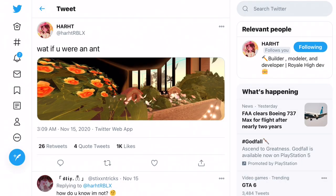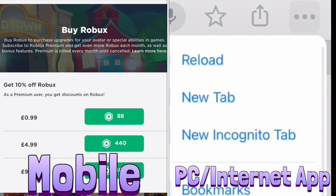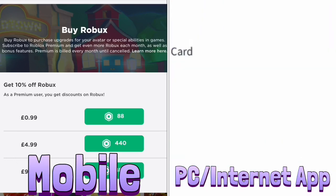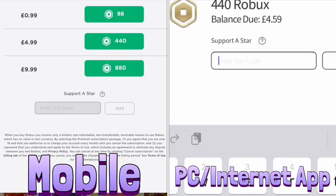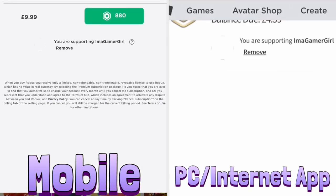Hello gamers, today we are going to be looking at some real high leaks about this little town village area that is going to be inside of the new Royal High School. But before we get started, just a reminder to use star code GAMERGIRL whenever you're buying Roblox or Roblox Premium. All you have to do is scroll down, find the box where it says star code, enter GAMERGIRL and press add — it's as simple as that.